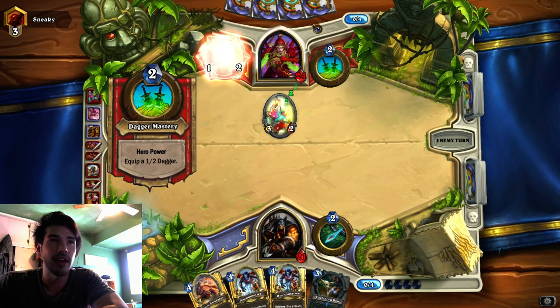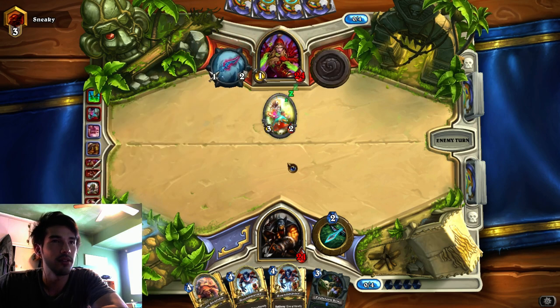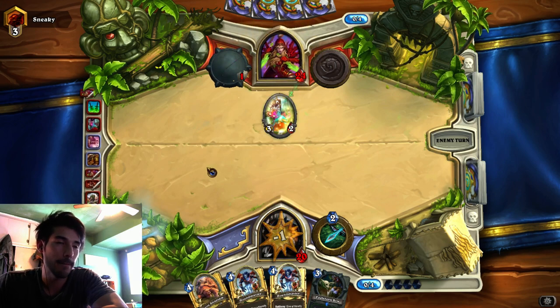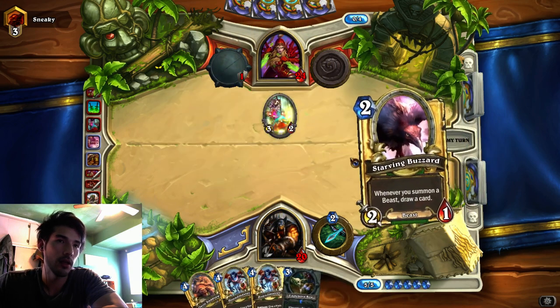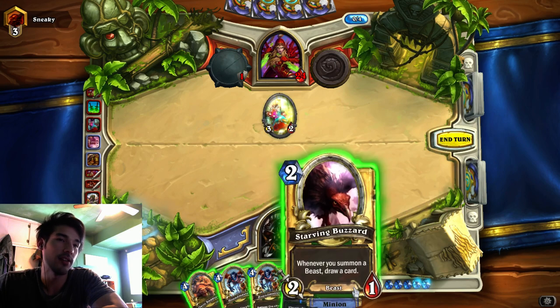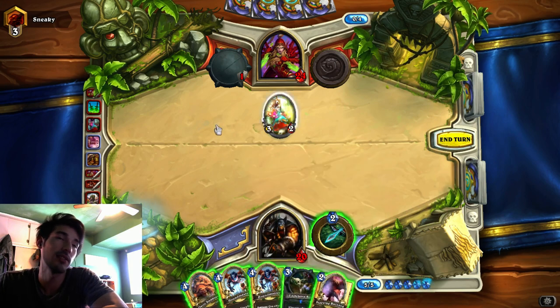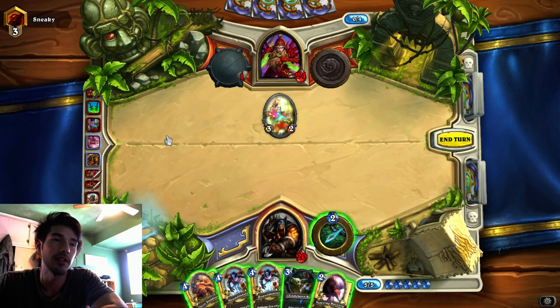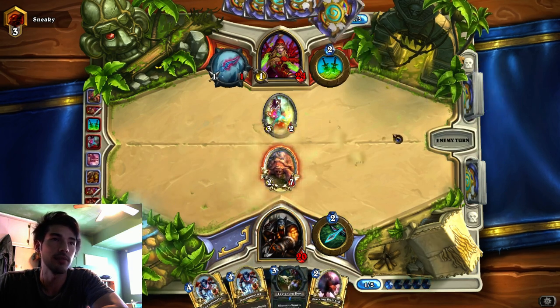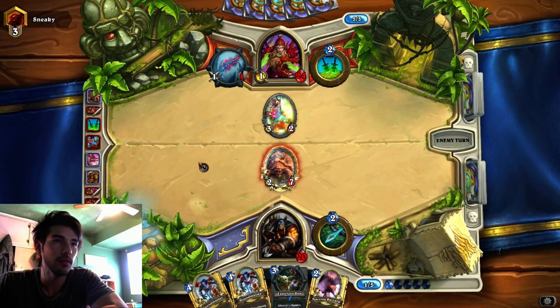He's kind of got a bad hand if that was his best play. Two-drop and dagger. If I Bow and drop this, I make him melee that. I don't need the Buzzard in this, but it's nice with Unleash. I'd rather just get this guy out as soon as possible and get him killing stuff. This way he'll Sap now if he has it.